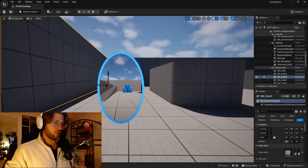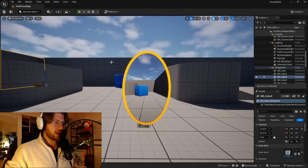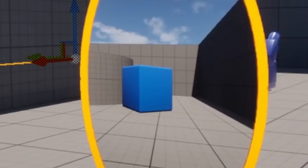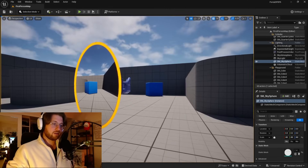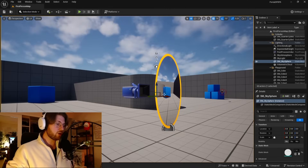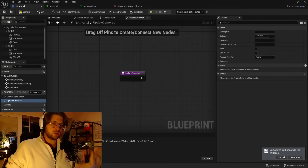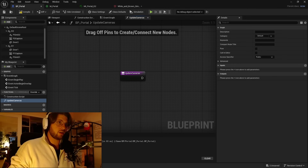Now we have two Portals. One is blue and one is orange. Yay. This is the coolest thing I've ever done in my life. So if you look at my Portals, there's a problem, right? As I move, the image itself stays static. That's a problem. I know Unreal Engine uses nodes to do its coding, so this is going to be very handy. I'm kind of nervous about this — let's see how this goes.